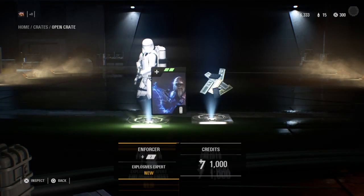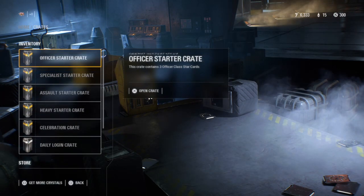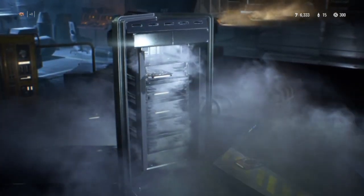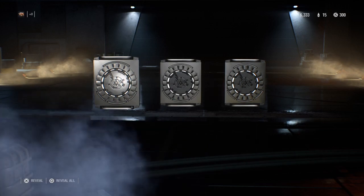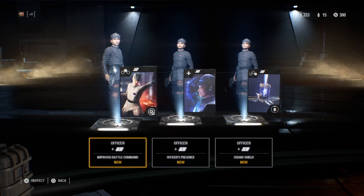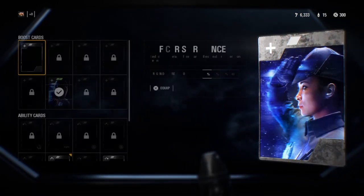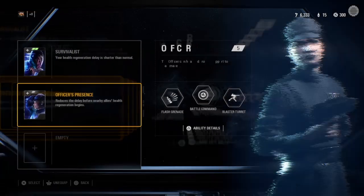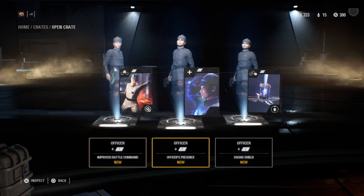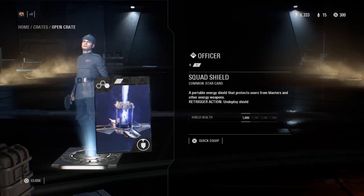Officer starter crate, let's go. I don't really play the officer much, but that's pretty good. Let's equip it. Officer Presence — reduces delay before nearby allies' health regeneration begins.